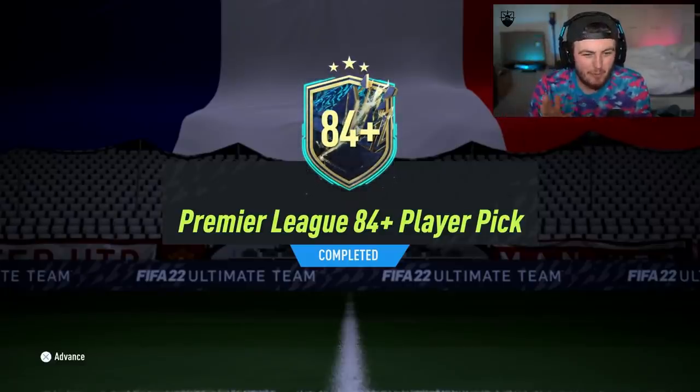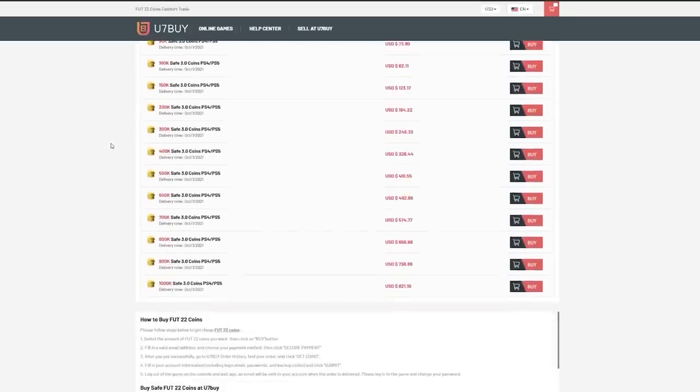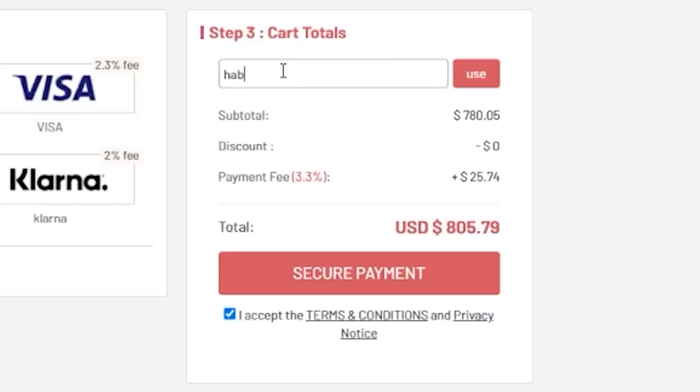EA dropped the 84 Plus Premier League Player Pick and the EFL Tots Upgrade. Let's open up these packs and see what we get. For cheap, fast and reliable foot coins, check out u7buy.com. There is a link in the description and use the code HABER to get yourself a discount on all of your orders.